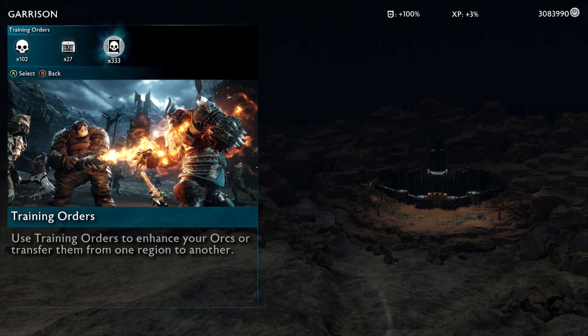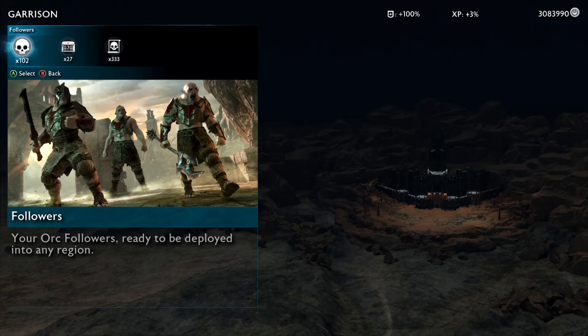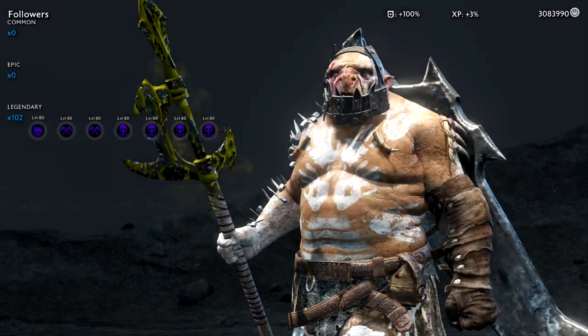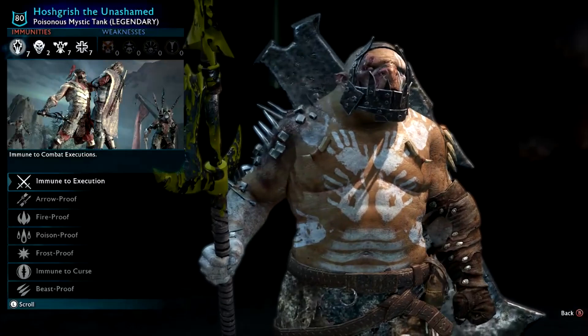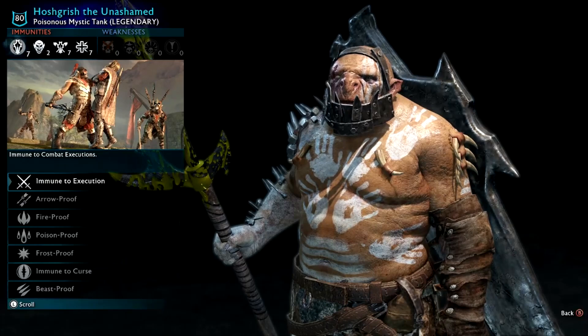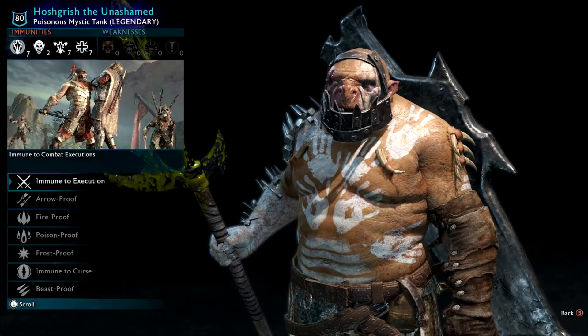I've got a bunch of training orders and unopened chests for different conquests, but I'm going to skip those and go through the followers. I've got 102, and pretty much all of these are hacked orcs — there may be one or two that aren't. Hoshgrish the Unashamed — you get this guy naturally through multiple shamings, and then eventually they turn into this type. You can see the white hand marks, which come from shaming an enemy — all hacked orcs share this.